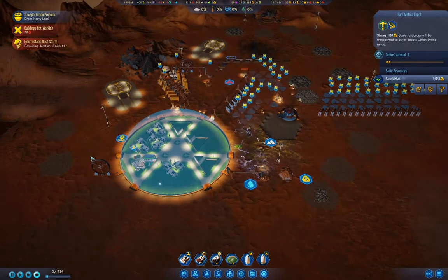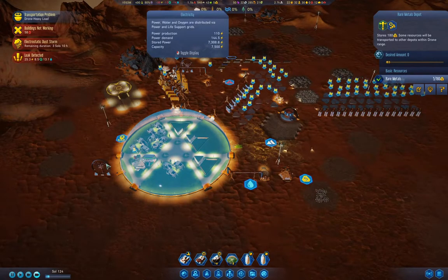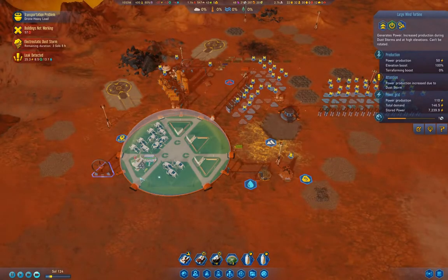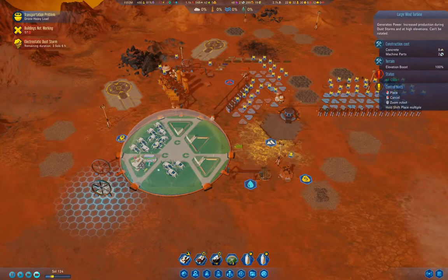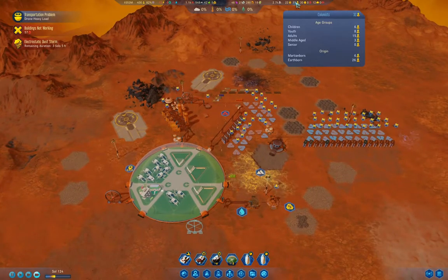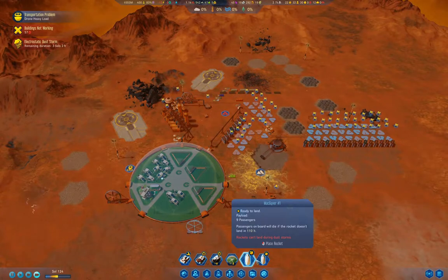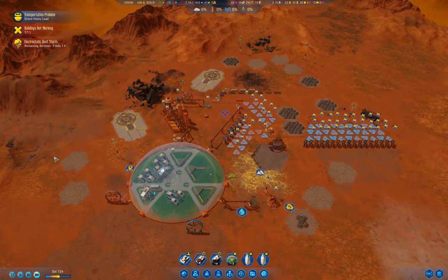Let's see where our power ends up — 10 short, 35 short. What are you? 50 power production from one of those. In that case I'm going to put up one more of those just over here. These guys can't land until the storm is done — that's potentially 70 hours still. Okay, we're producing enough power — that's good.